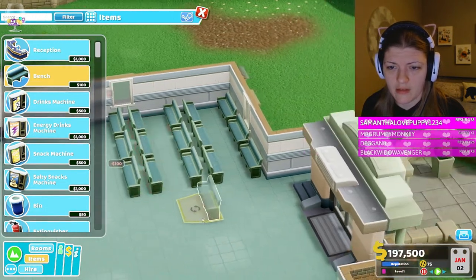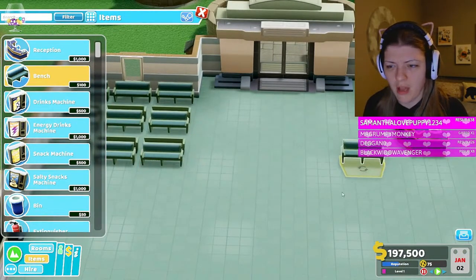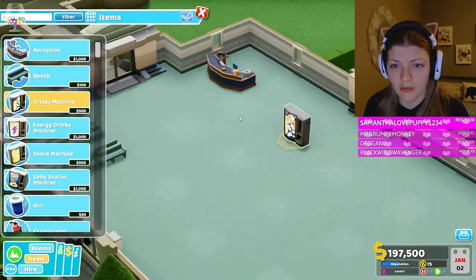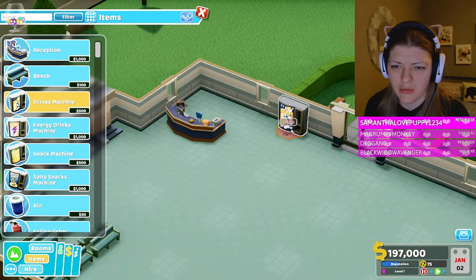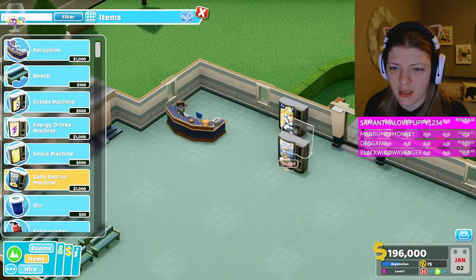Alright, that's enough for the waiting room - this is a waiting area for the line here. And of course this stuff's gonna get moved because of rooms and stuff. Should I make this a bathroom? Nah, just weird because it's not enough room right here. I wish there could be walls like in The Sims.